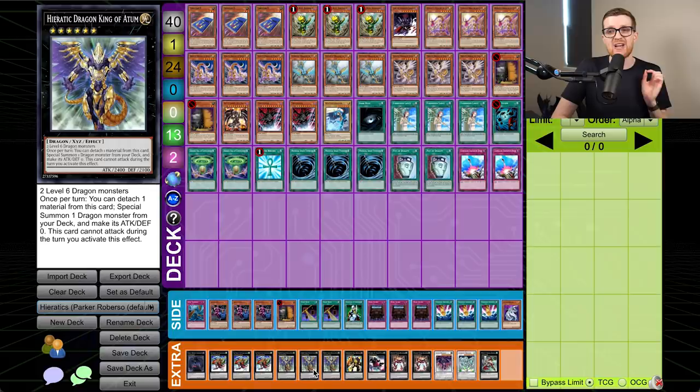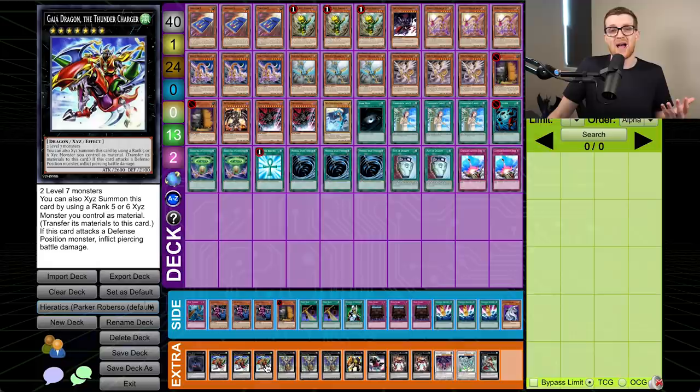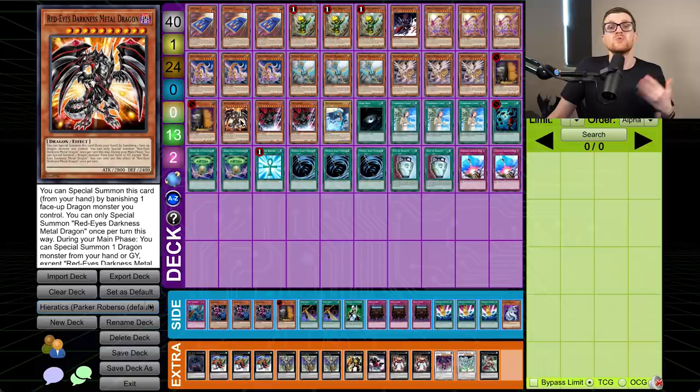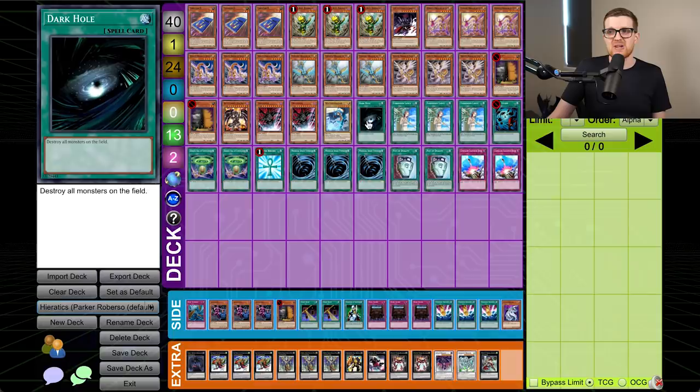The card of choice this time around is Wattaildragon. Some players would play Luster Dragon #2, some would play both, some would play double Wattaildragon, and some would play a level five dragon for more rank five access. This deck is opting for the rank six route. When you're able to tribute for something like Su and trigger a Hieratic Seal, you get the Wattaildragon, and just like that you have two sixes on the field that overlay into the boss monster — Atum. Atum is crazy: any two level six dragons make it, and once per turn you detach a material to special summon a dragon from your deck with effects not negated, though its attack and defense become zero. The main target off this effect is Red-Eyes Darkness Metal Dragon — pre-errata, so it's not a hard once-per-turn. Atum can't attack the turn you use this effect, which doesn't matter because you just overlay Gaia Dragon the Thunder Charger on top of it and attack freely anyway.